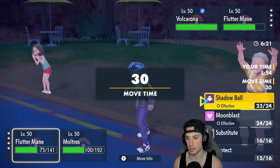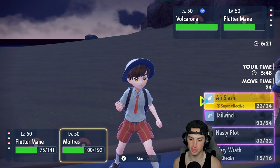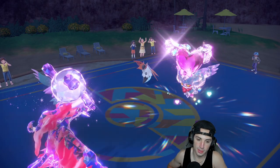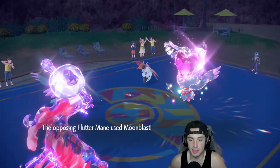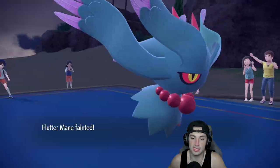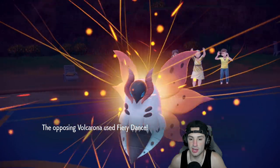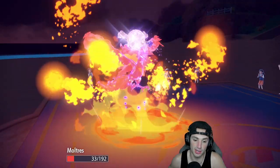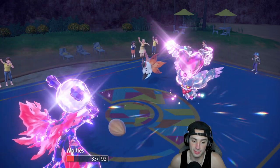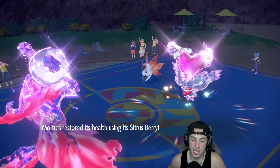From here I'm thinking maybe just protecting Moltres and setting up speed for later — speed's going to be your best friend. I'll go into Moon Blast and steal some damage, but I don't have Protect on Flutter Mane which really hurts. I'll double down onto Flutter Mane, they'll probably Moon Blast Flutter Mane and that might KO it — yep, Flutter Mane goes down. Fiery Dance comes in, puts us below half, we Citrus Berry back up and get the Berserk boost.